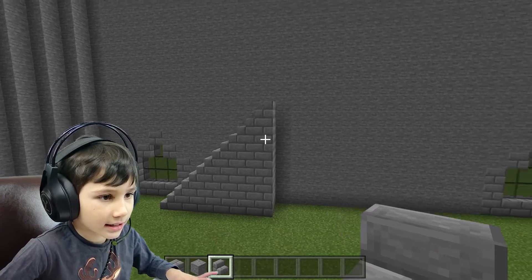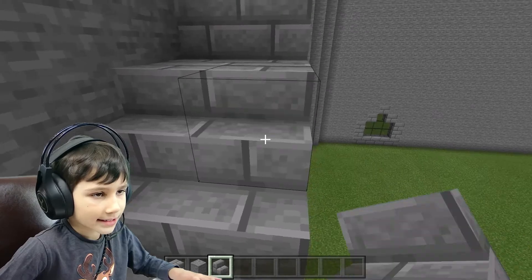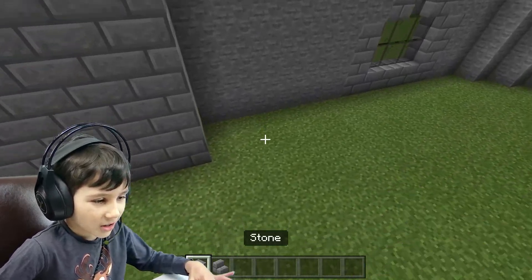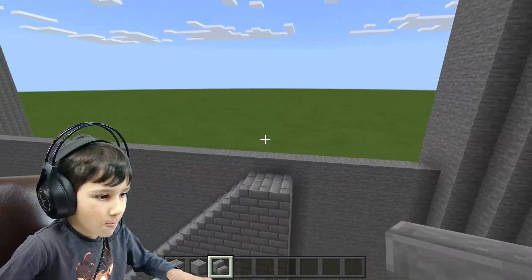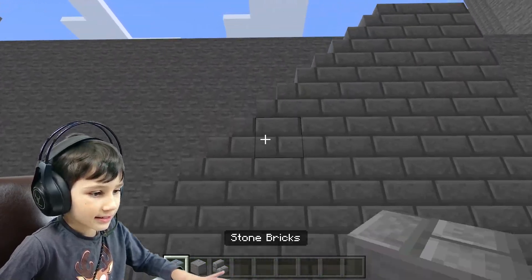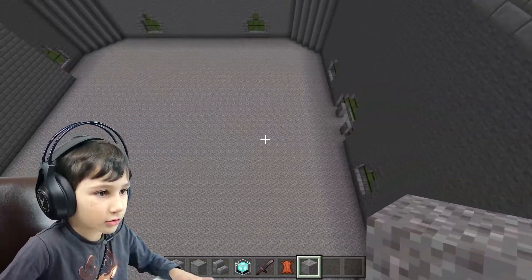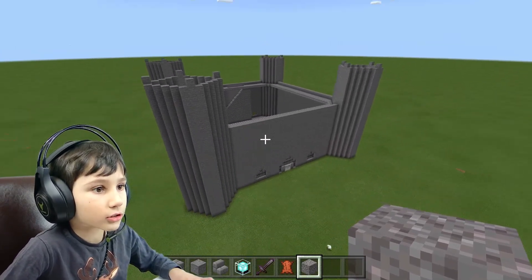This looks so cool — I think this is going to be like a battle castle. Yeah, nice! It can move like a robot. The stairs look amazing. Oh look at that, it looks so good and it's so big with windows and stuff. Finally I've done the floor — whoa, this looks too good!